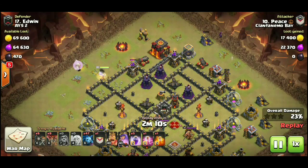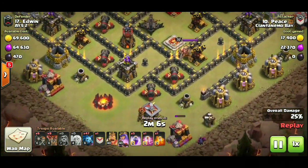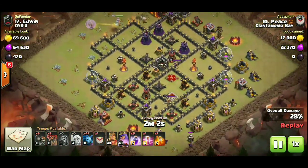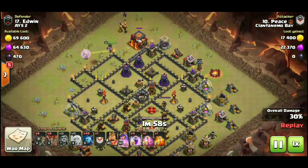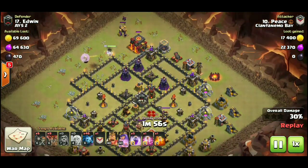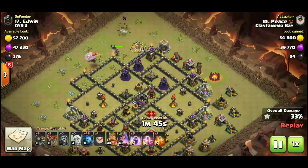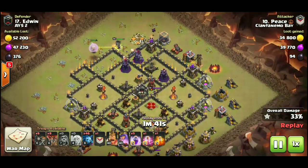There she goes, starting to work on the wizard towers — absolutely crucial for a mass minion attack. We see this every so often at Town Hall 9. Notice there is absolutely no splash defenses, no splash damage coming from the entire bottom quadrant of this base. The queen goes ahead and beats through the town hall.